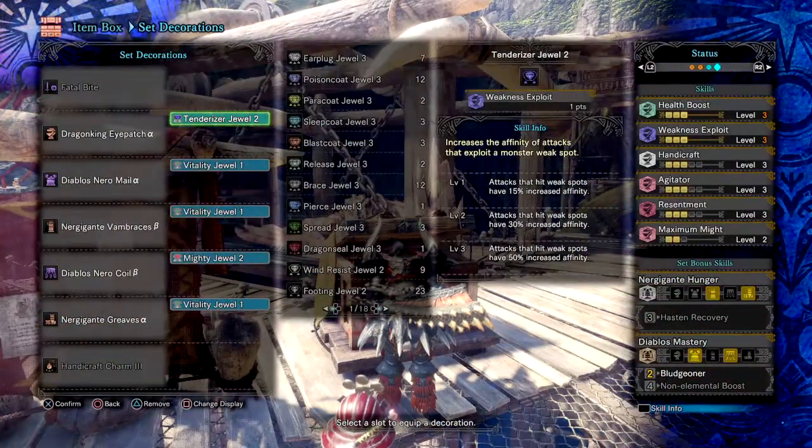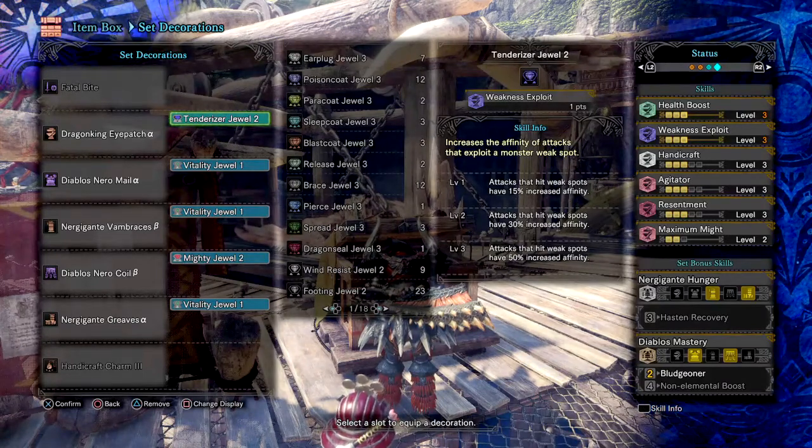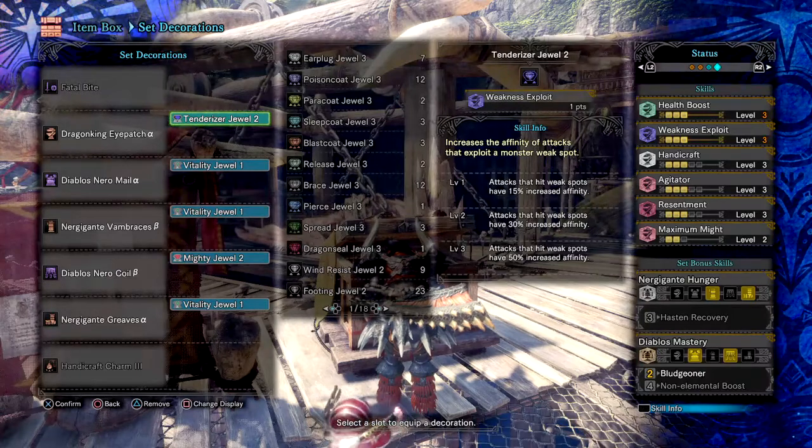Here are the skills: Health Boost 3 increases health from 100 to 150. Resentment 3 gives a plus 15 damage buff when health has red recovery parts, which works very well combined with Health Boost 3 since more health means staying longer in fights — and blocking with the sword and shield nets a small amount of red to use. Agitator 3 gives plus 9 affinity and plus 12 attack. Weakness Exploit 3 gives an extra 50% damage increase when attacking a monster's weak point. Handicraft 3 increases weapon sharpness — it already has white sharpness, so going all the way gets that extra 1.32 damage multiplier.